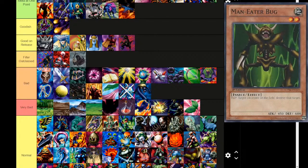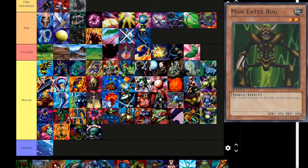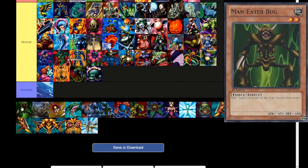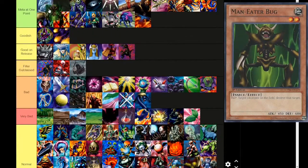Maneater Bug — Earth attribute, level 2, insect type. Flip: target one monster on the field and destroy that target. 450 attack, 600 defense. All the way up to Meta at One Point — this card isn't just good on release, it was just played and saw quite a lot of play, more than I expected. Dark Dragoon saw a bit of play, and Dark Magician did too as material for it. It's gone now that Anaconda is banned, but still — we can put Dark Magician in Meta at One Point too.